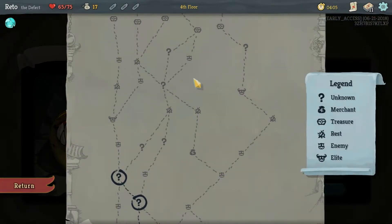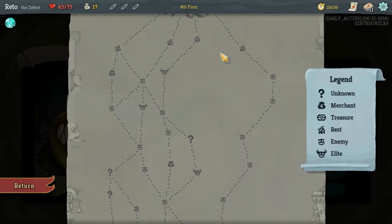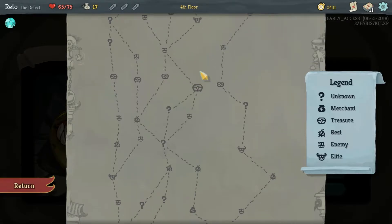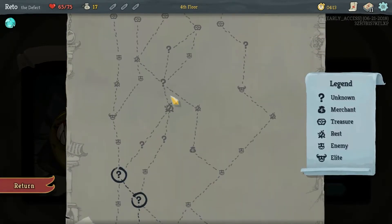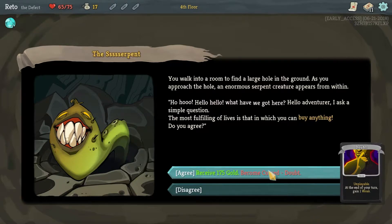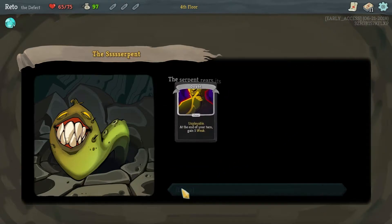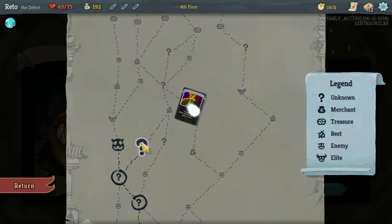Let's avoid every fight - whatever, why not? Receive gold, be cursed with Doubt. Do we have a shop coming up? We do if we go there. At the end of your turn gain one Weak. It more than pays for the cost to remove it, and I probably shouldn't have done that.